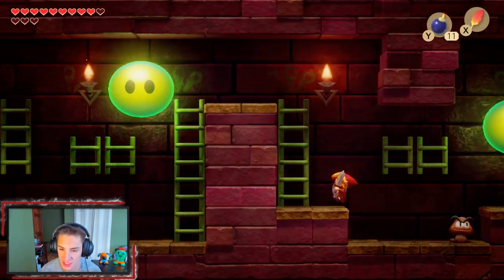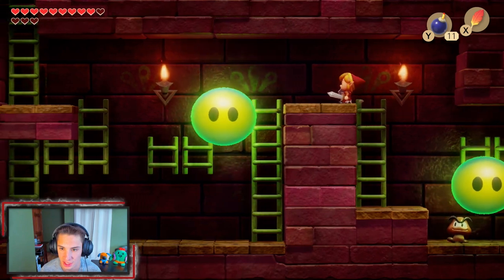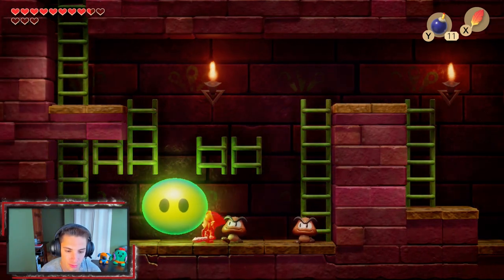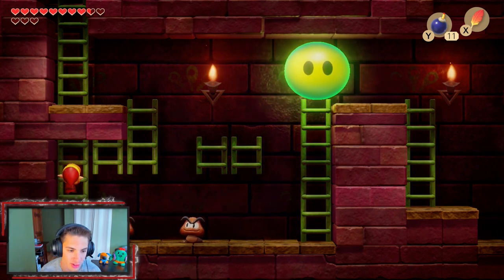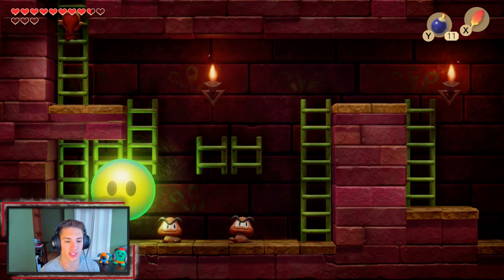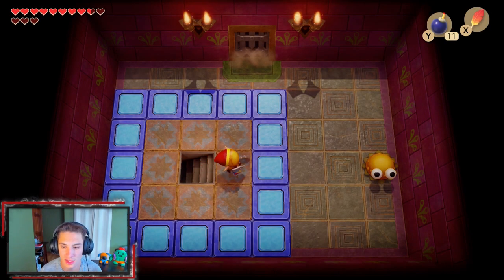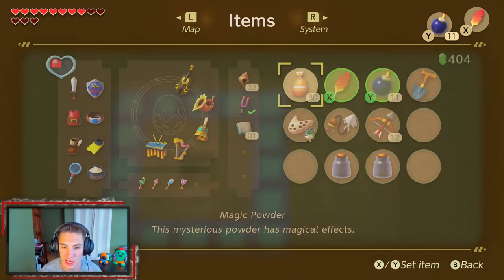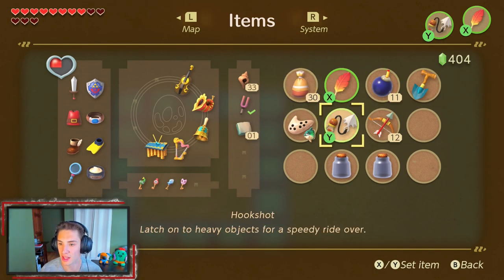Look at these guys — we got the Goopas and all that. We're actually gonna bring out Roc's Feather and squeeze on over here. We got Goopas and these slime balls — look at those things, they're crazy. We're gonna do a Pegasus long jump — the slime balls just do damage, you can't really kill them, they just bounce around and pester you. We're gonna make our way over here and kill these little caterpillar dudes.